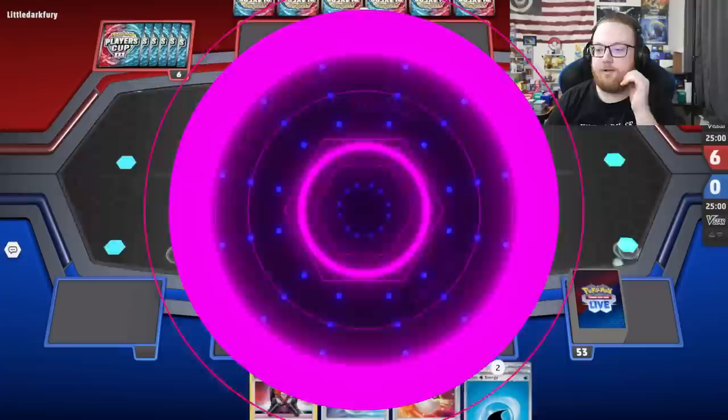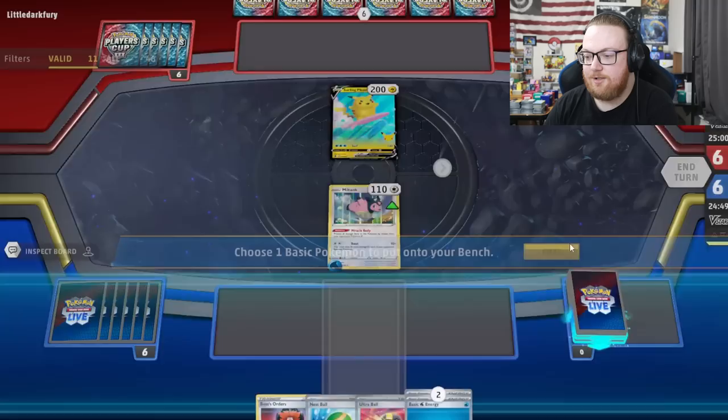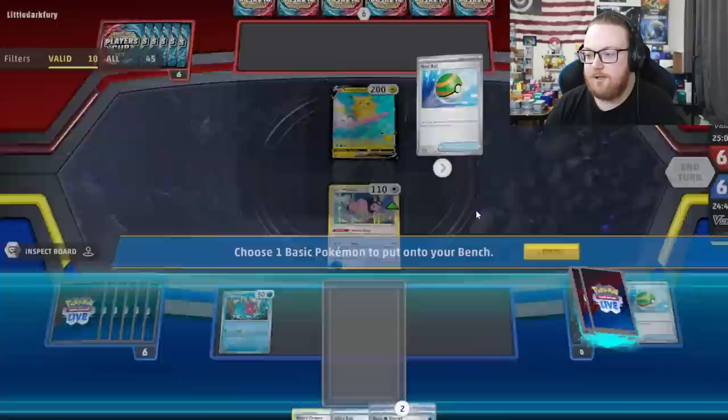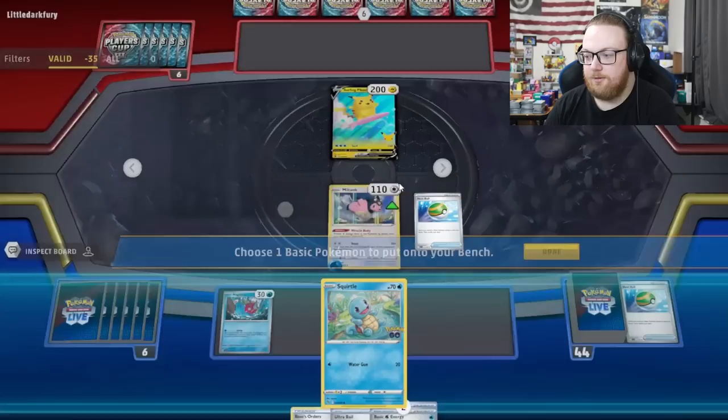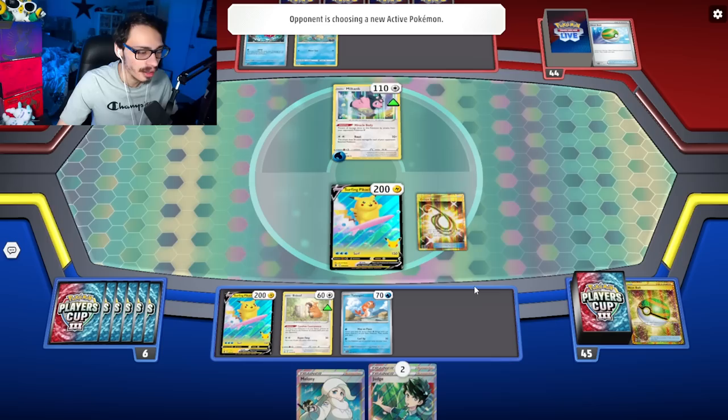Okay, I think I can work with this. Maybe the Miltank will slow them down enough. The issue is I don't really have any support Pokémon in this deck. So let's attach, Nest Ball for Magikarp, and Nest Ball for Squirtle. We have to hope he doesn't get Irida off the Judge. If he gets Irida, he can get Rare Candy Blastoise. This rope could be pretty saving actually — if I whiff the energy, I think he could have routed me for the knockout.